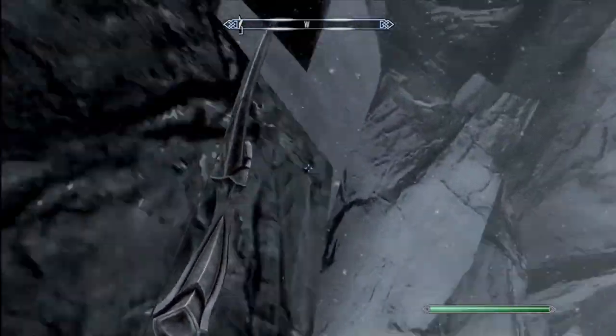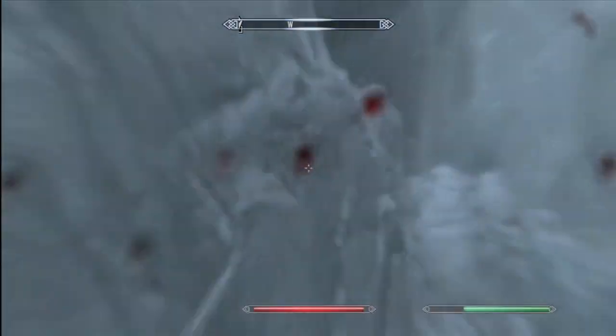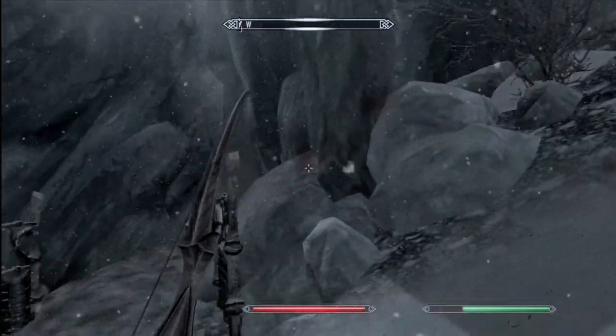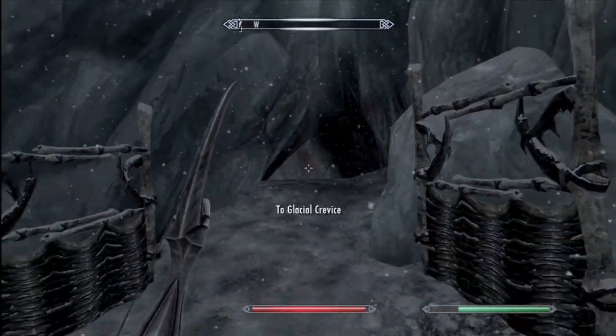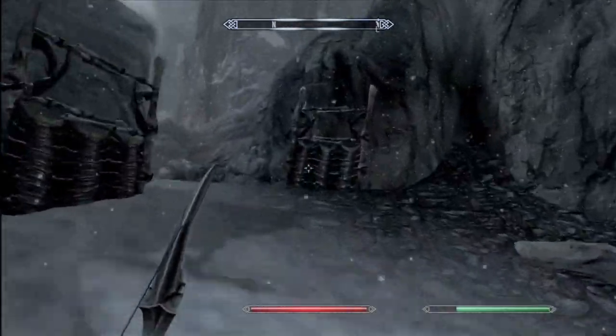Once you get all the way down there, make your way towards the Glacial Crevice. Once you get to the entrance, do not enter it. Look slightly to the right and you'll see a pathway going up the hill.